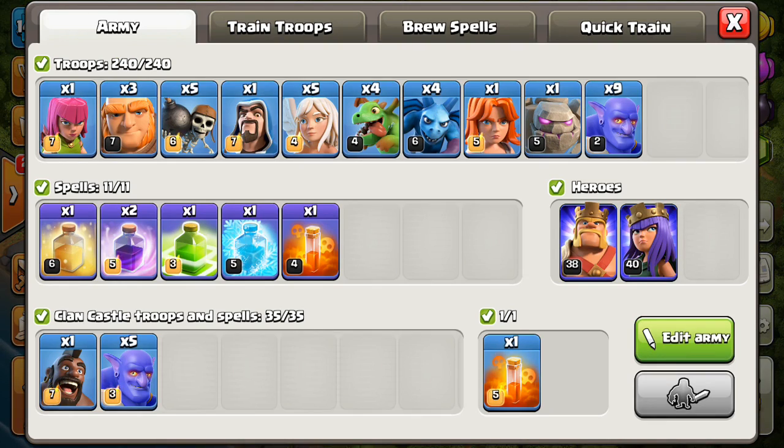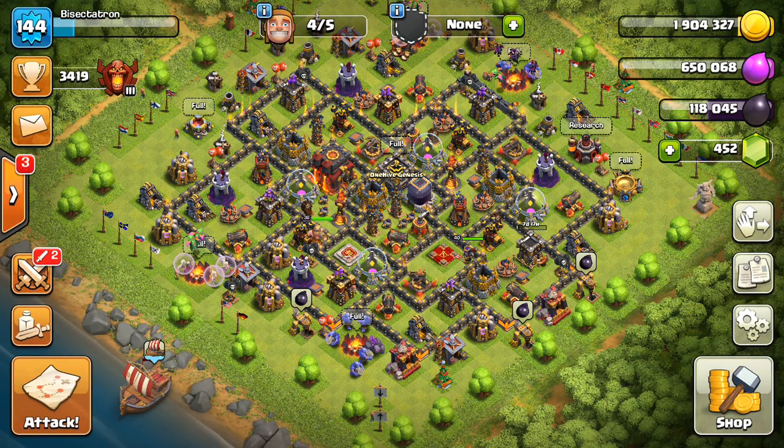Make sure I have everything - yep, looks good. That Wizard is just for the CC, but I can drop it as needed if the CC is not a Hound or Loon. Got to just be prepared for both since it's a fresh hit. Freeze, Jump, two Rage, Heal, Poisons, CC, both heroes - okay, let's try this one out.